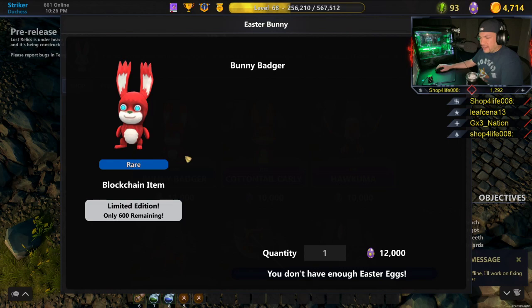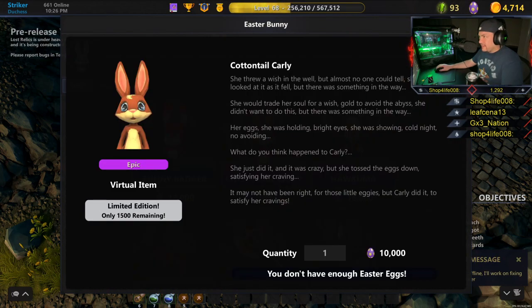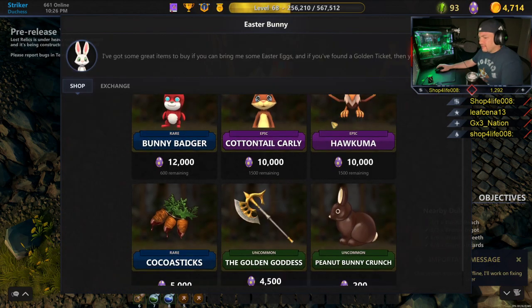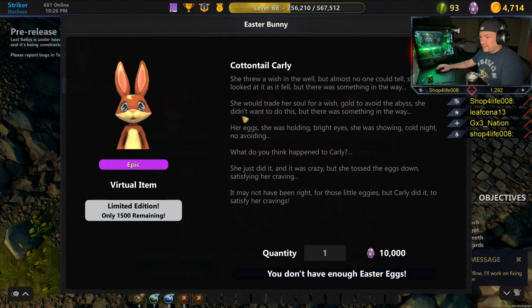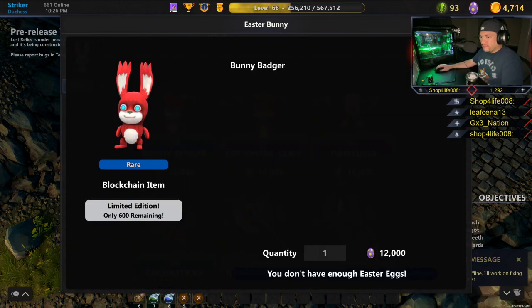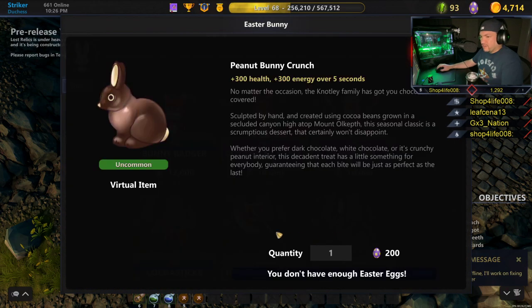It's a blockchain item. It takes 12,000 eggs. It's a rare blockchain item. And then this one is 10,000 eggs. That's a virtual item. You can't even exchange the golden tickets for two days, 20 hours. Go to the blockchain section.